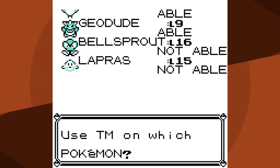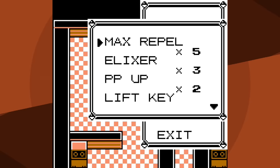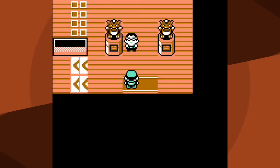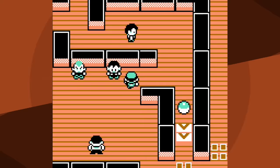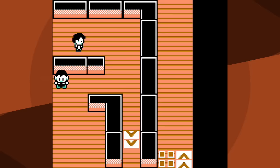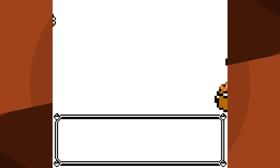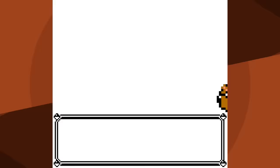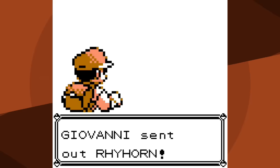By that point Arcanine is at such low health - and I believe Blaine had run out of Super Potions - so I was able to knock out Arcanine. Finally I have Fire Blast! I am so excited because this is a game changer. Who better to try out our new attack than usually the easiest gym leader in the entire game - Giovanni. Even though Giovanni has Rock types now, Fire Blast is not going to be too big a problem.